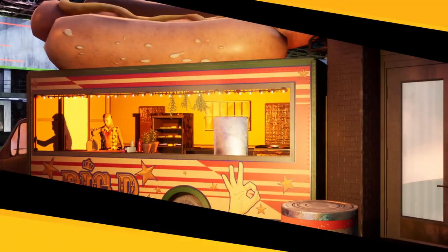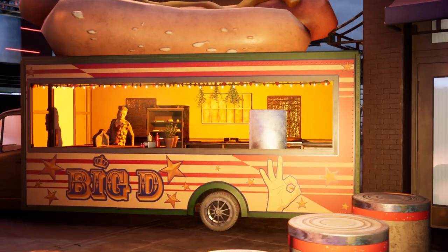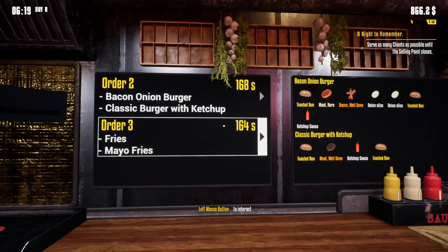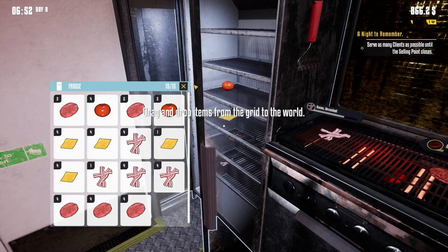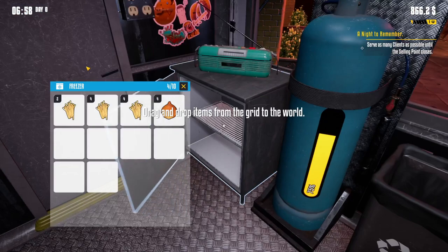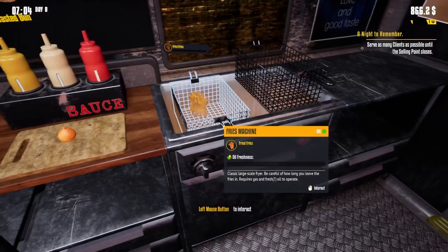Enjoy. Bacon onion burger — okay, this is where it's gonna get rough. I'm gonna do one order at a time. Wait — who the hell is that? Big D's taking my customers? That's not something Dennis I know will do. Alright, the other guy just wants fries and this guy doesn't want fries, so I can do both at once — I'll try not to burn them. No promises. Burger — I should probably turn on the grill first.